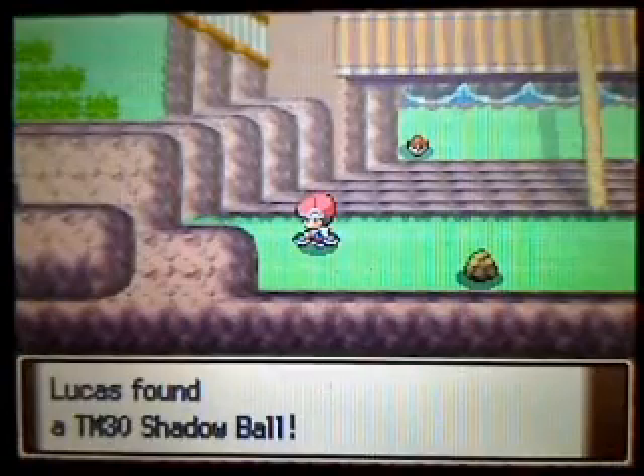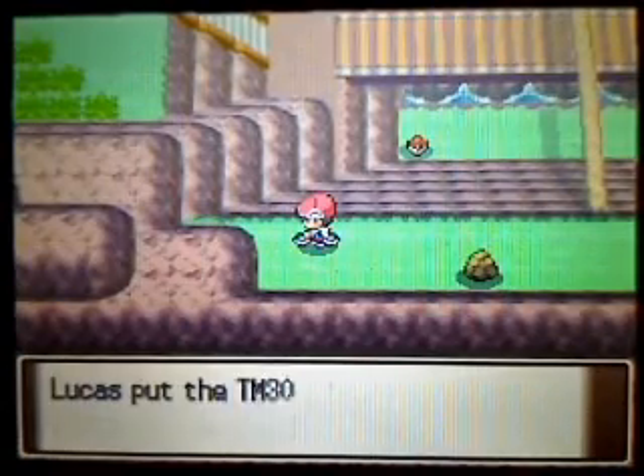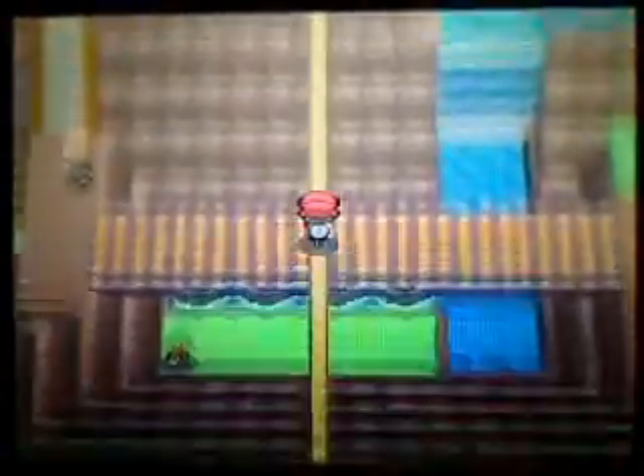Head on down here and you can pick up TM-30 Shadow Ball. That's a pretty good TM actually — good ghost-type move.